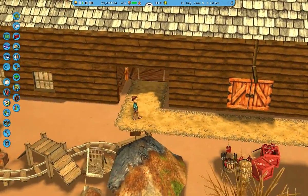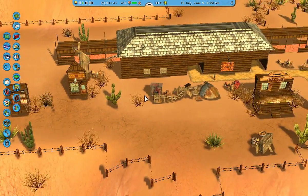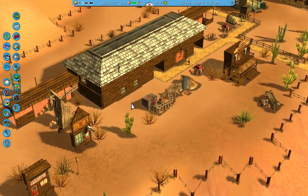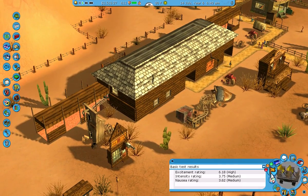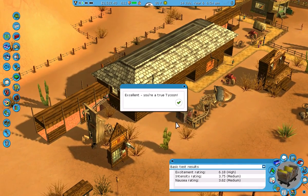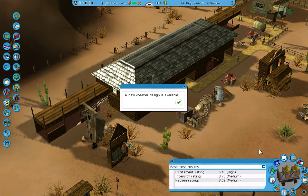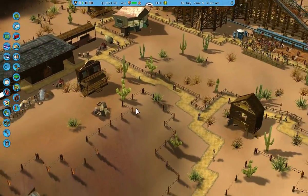Now I need to actually open the ride. I also added some little mining things — some picks, some barrels and things around. So hopefully now we can open it and let's see what happens. Wow, that was fast. Honestly I didn't expect that to happen.